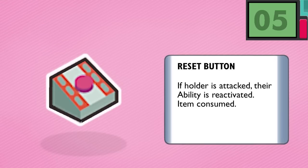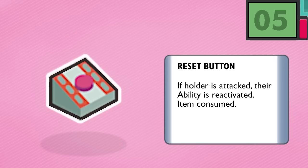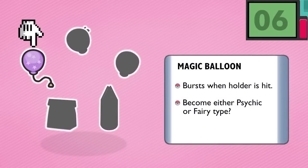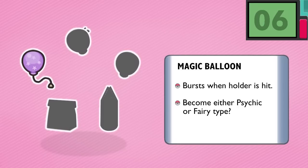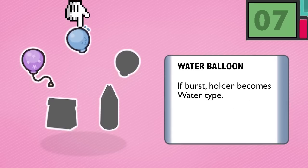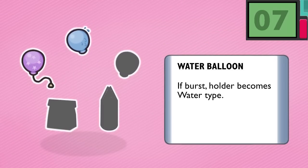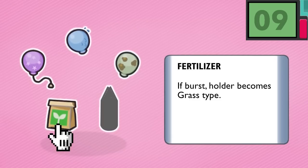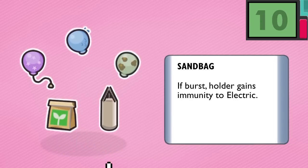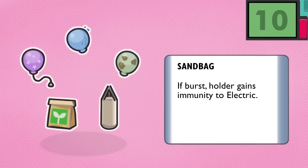For the next few, how about changing types instead? These items in particular change the holder's type when struck. Number 6, the Magic Balloon — combining the Air Balloon with Magic Powder's effects, the Magic Balloon gives the user Psychic type, at least until the balloon is popped. Fairy type would work even better, adding immunity to Dragon just as the Air Balloon does to Ground. Number 7, the Water Balloon — the Water Balloon adds soaked effects onto the holder of the burst, turning them into Water type. Similarly, the Dirty Balloon changes the holder to Poison type when popped, Fertilizer into Grass type, Sandbag into Ground type — which would be excellent for anything weak to electricity. You can honestly do this for every type. I'll cut us off here so you can try it out on your own.